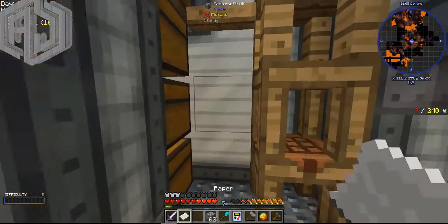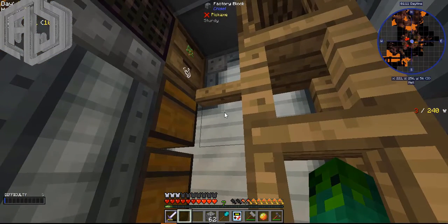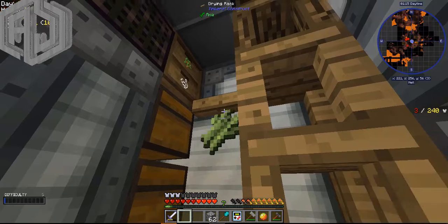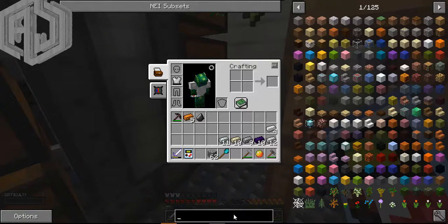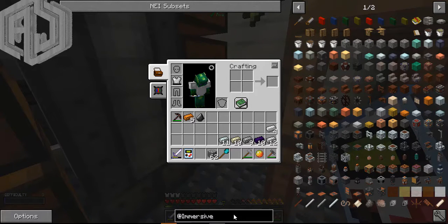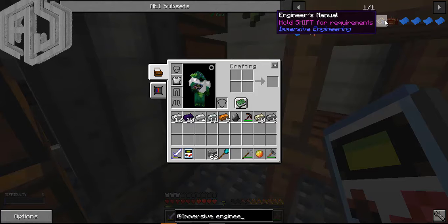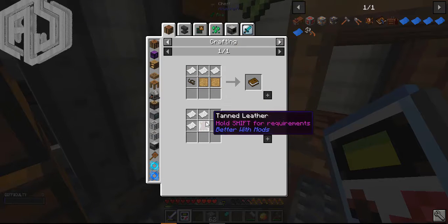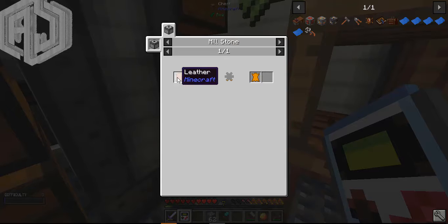I think I need to place leather in here, and let me make some paper meanwhile, because I will need paper to get into the mod. The only way to make leather paper is to place it on the drying rack. I want to make the Engineer's Manual, that's why I need a book.